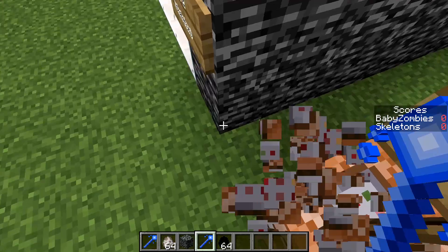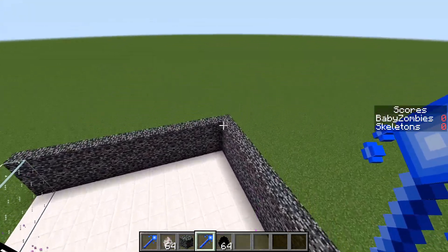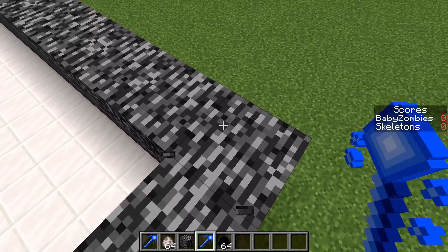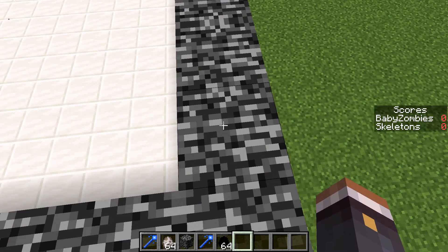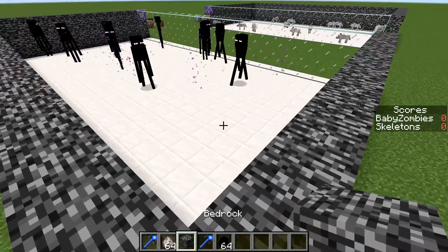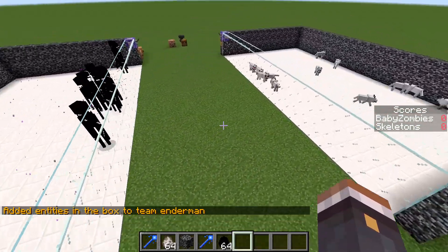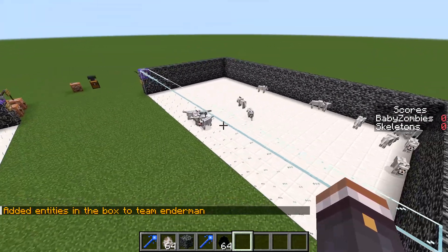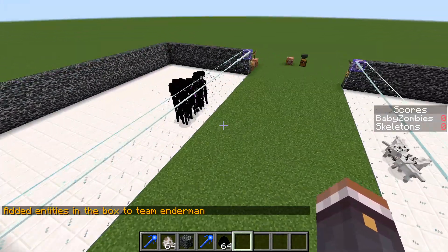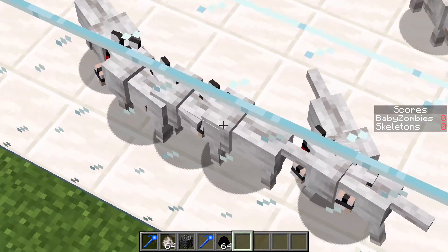Now we just need to put them all into a team — same thing: right click on one side of the box and then fly all the way over and right click on the other side. We now have a bounding box, and if we right click the middle as you can see they immediately all become mad and try to go over. The dogs are also angry and they're all piling up.